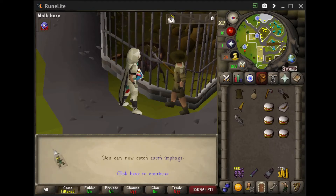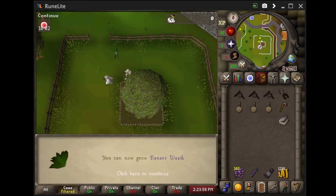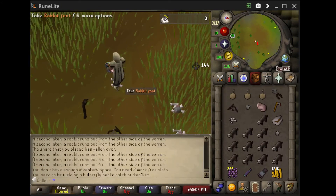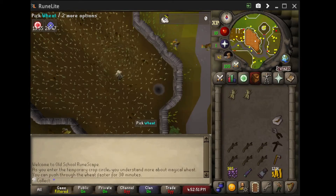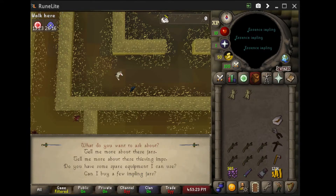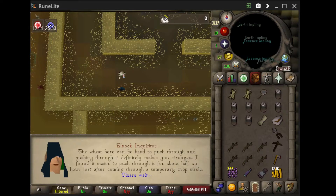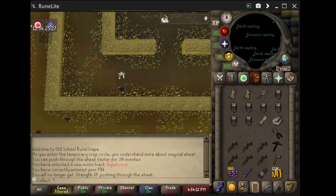Here we are getting 32 farming for Ranar Weed. As I said earlier, you have to wait 30 minutes, so while I'm waiting for that, there is 42 Hunter so that I can catch Essence Implings. Here we are entering into Puro Puro - you don't have to have any quests completed, you just have to hop worlds so you get the circle, and then you can talk to Elnock to get your first items. There's also been an update to Puro Puro so you can turn off the Strength XP you get from going through the wheat, so there I am turning that off.